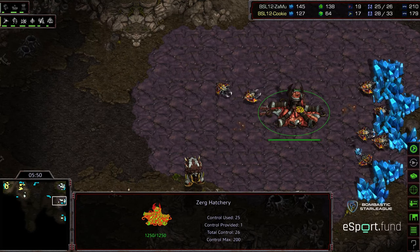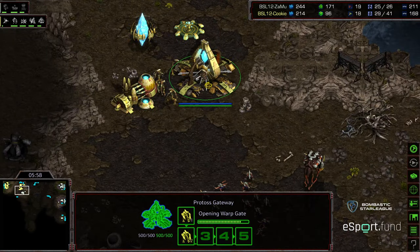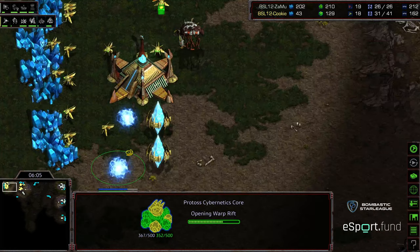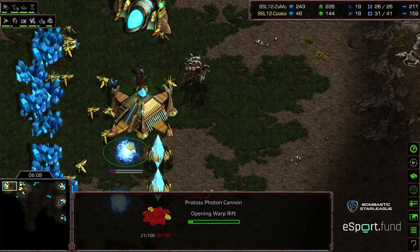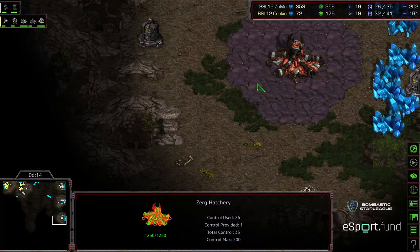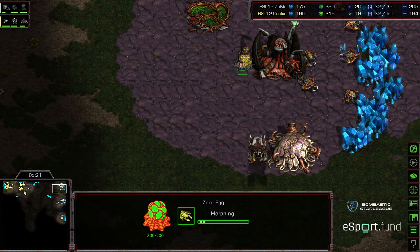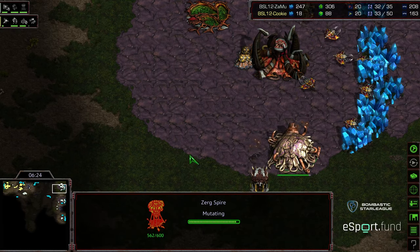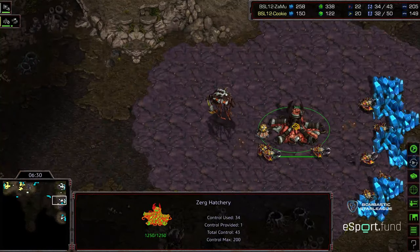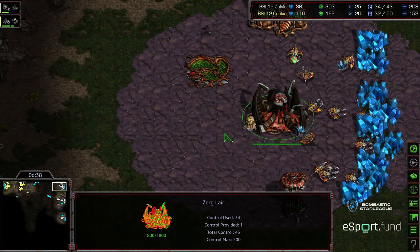Zamu is only floating 100 gas currently, producing more drones and still hasn't capped the second gas, though does have that third going. Even if the Mutalisks don't do immense amounts of damage, we do see a cannon warping in at that natural expansion, and a cannon warping in at the main — more resources that Jess doesn't want to spend on static defense, especially already being economically behind with three bases. It looks like there's going to be at least three Mutalisks initially, although a wave of drones produced right there in the main. An Overlord being built alongside to produce — so at least three. Spire finished. Is he going to wait to build the full five? It's going to be a little bit of time.